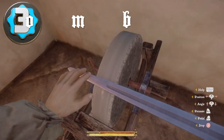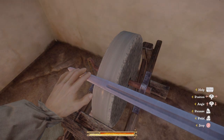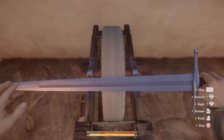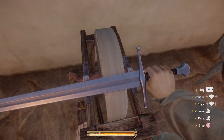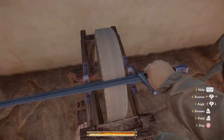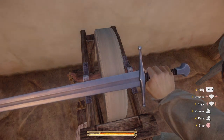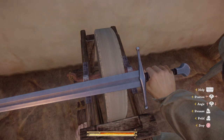Coming in at number three we have the Coxcomb, with stats of slash 55, stab 39, and durability 56. The Coxcomb is a great short sword for the novice adventurer. This blade has an excellent slash damage, which makes up for its subpar stabbing damage. This weapon is great for starting off because the minimum agility level to use it is only five, and it can be picked up off the bodies of many bandits and guards or purchased from the Rite swordsmith for 458 Groshen.